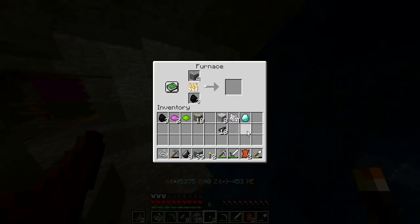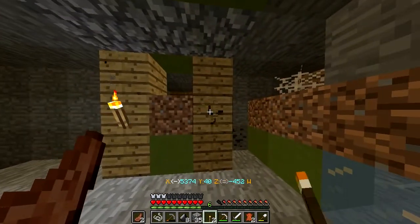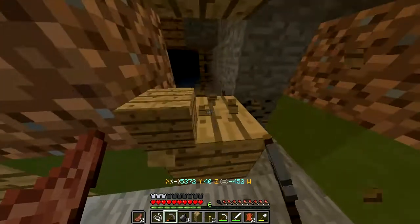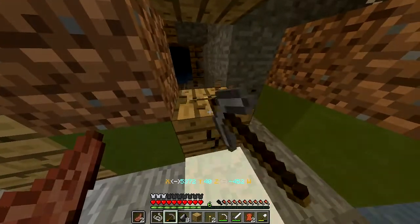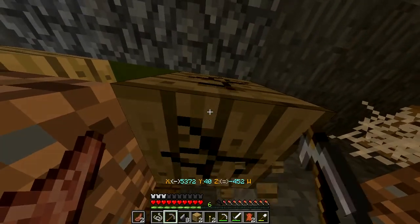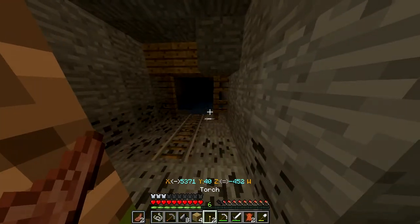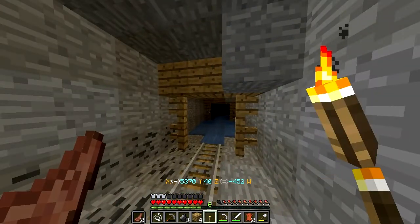Let's place those in there. I've got the diamond. Let's see if we can grab eight pieces of this to make a chest. I can always replace it with just cobble, can't I? It's okay. It's dark down there — it is seriously dark down there and spooky.